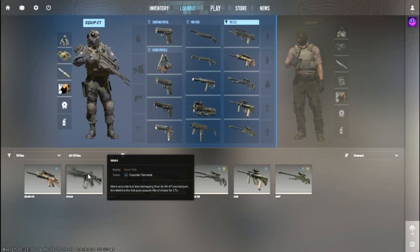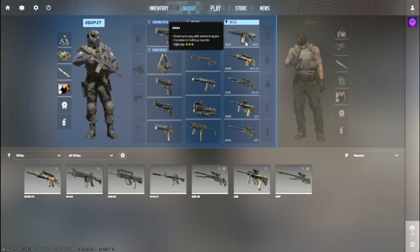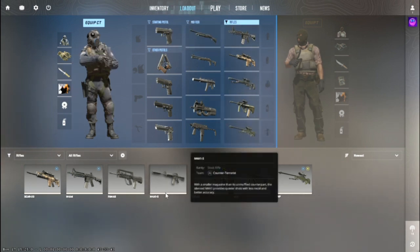Drag it, and you can choose to replace whichever rifle you want. For example, I'm going to replace the Famas with the M4A4. Now after doing that, navigate to the M4A1-S and drag it.